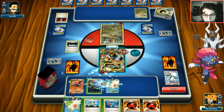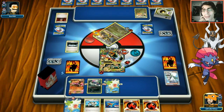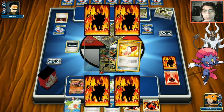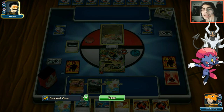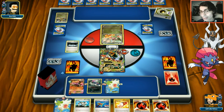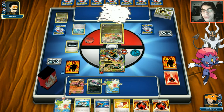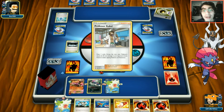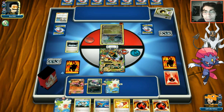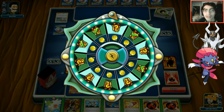We need another Houndoom going since opponent could Double Dragon and knock us out. Trainer's Mail comes in clutch - we see Evo Soda off opponent's draw meaning they can't knock us out this turn. They use Kukui for 40 but that's still not enough to knock out Mega Houndoom. Opponent still needs to find a Pokémon to attack with - we win the game.